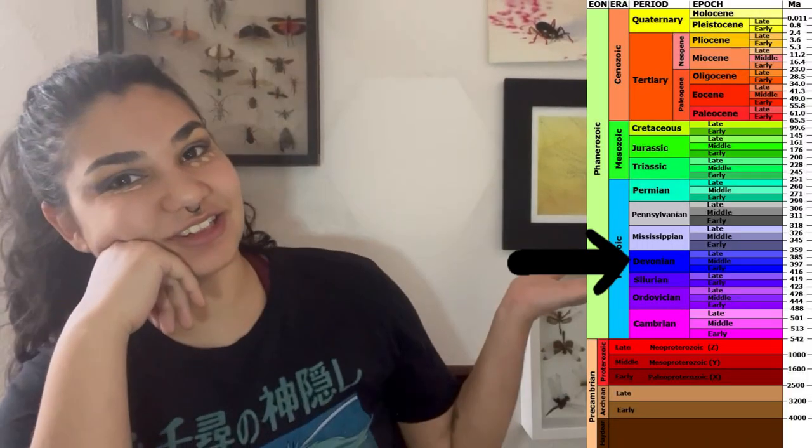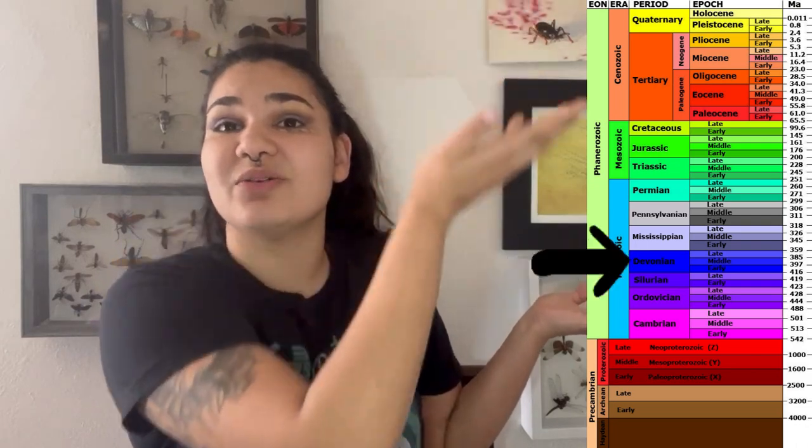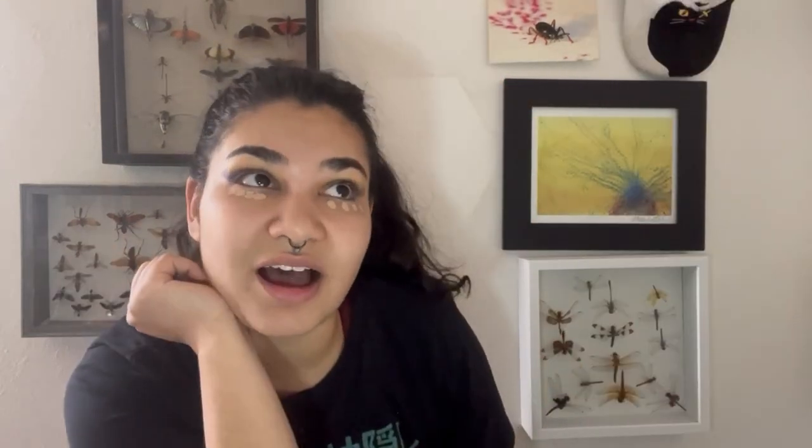The first insect that we know of looked and acted like a silverfish — no wings, simple body plan. 400 million years ago, the late Devonian. Here's a little graph — that's when they first appeared. And they've been so successful because they're so good at hiding.